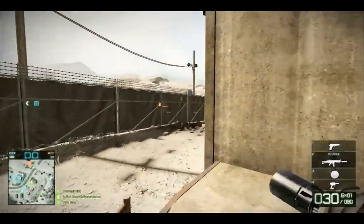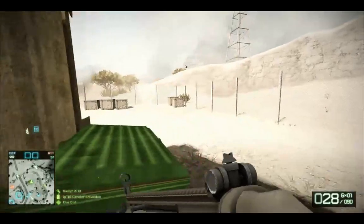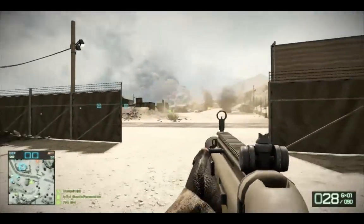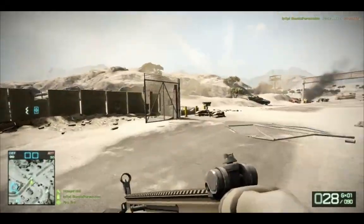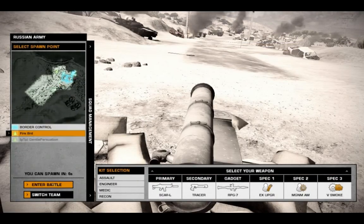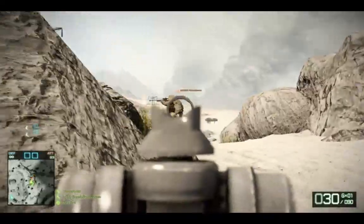You either have to be a sniper up in the hills, or actually drive the tanks — because I guess it's meant for that. But I really like the fact that this map now has conquest. I've been — oh man, that didn't work at all. I got owned there. That was a little bit of an epic fail trying to jump on that AT gun.